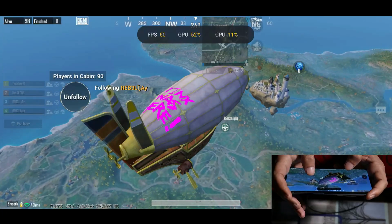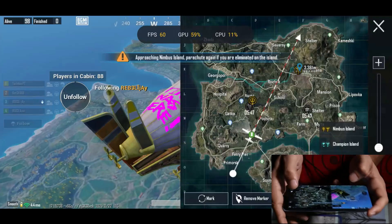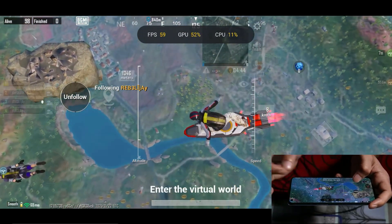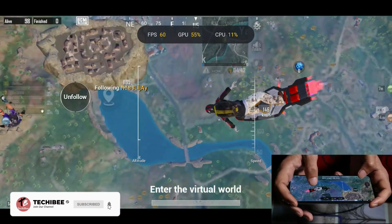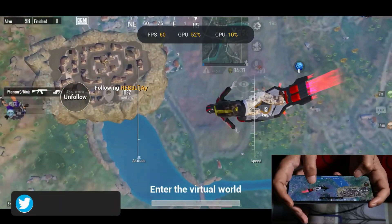Inside the aircraft, 60fps is constantly maintained. As you can see while landing, FPS is being dropped — the minimum FPS we got was around 48. But as said earlier, that's normal on Android phones.